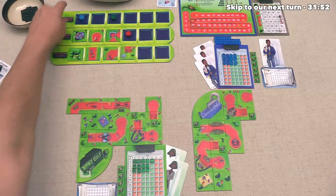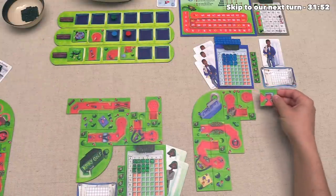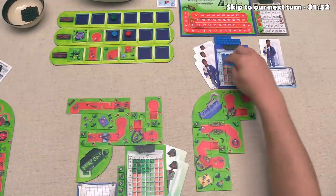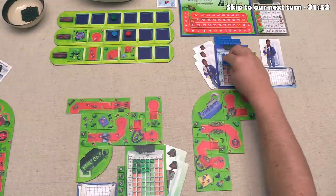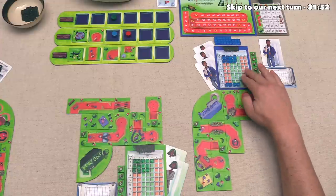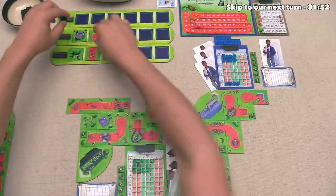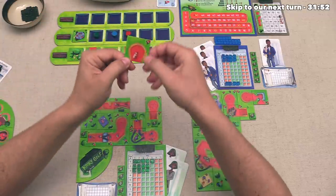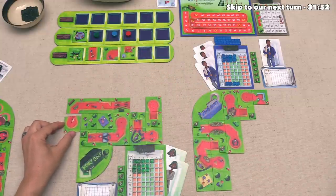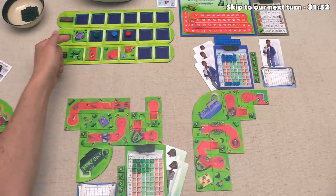Alright, the blue player can go now, and they have decided to pick up this angled piece. They're going to put that right over here. I just realized that the blue player accidentally put their par cubes down for their ninth hole on the third hole spot, so technically these should all be right down over here — sorry about that. After that, the green player can go, and they are going to pick up this putting green that has a little dog on it looking into the hole. Now they're going to put that right over here, so that will be the end of what will most likely be their fourth hole, and that has finished up this round.